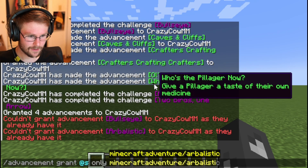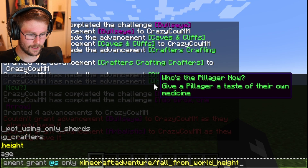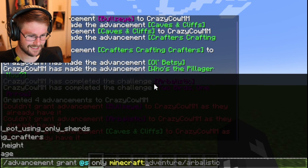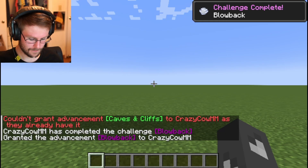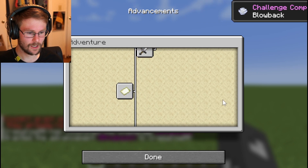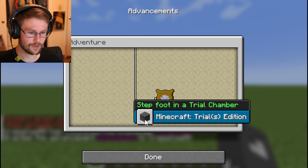I already have Ballistic as well. Let's do Blowback. As you can see, that just gave me the Blowback advancement — no children and no parents.